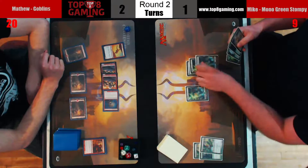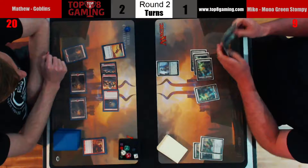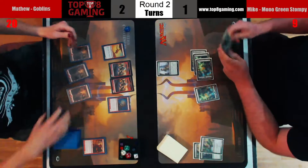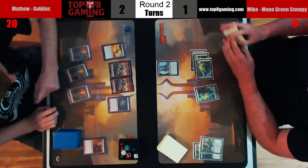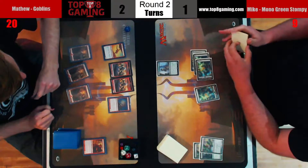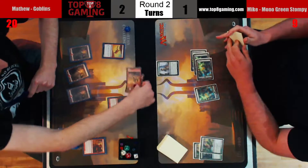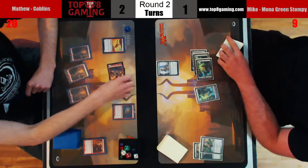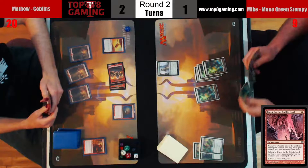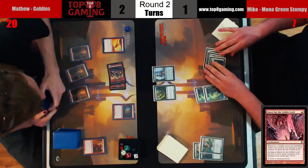He also drew Dismember there, which is going to cost him four life to use. He doesn't have a creature this turn, he's going to have to say go. He is able to kill Goblin Guide — it'll cost him four life — but Ronus, that's fine, it can't block anyway. It's just a 5/5 indestructible right now that gets to pump other creatures. The draw is Quest for the Goblin Lord. The good old turn four or five Quest for the Goblin Lord! For those of you not familiar with this constructed bomb — red for an enchantment, whenever a goblin enters the battlefield under your control you put a quest counter on it, and when it has five or more, goblins you control get plus two.